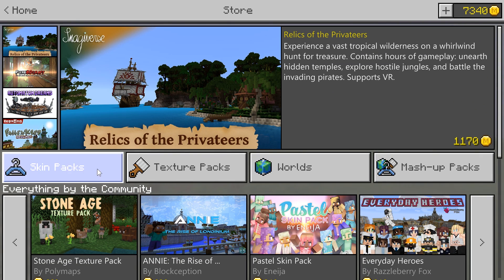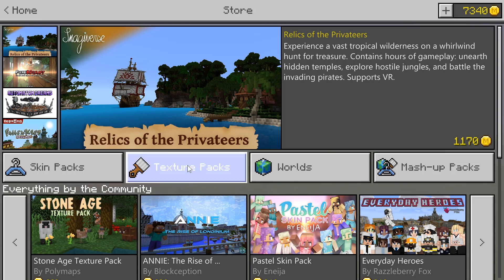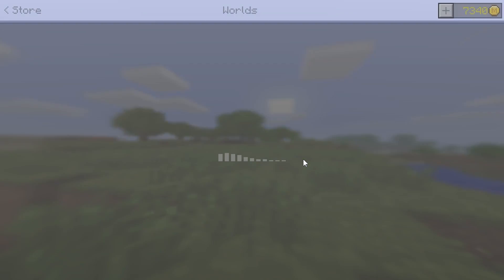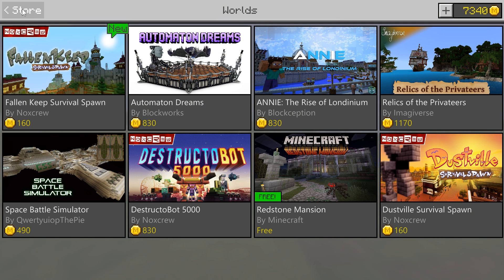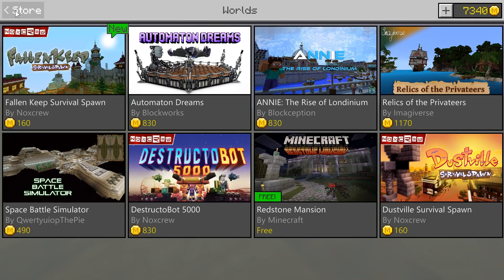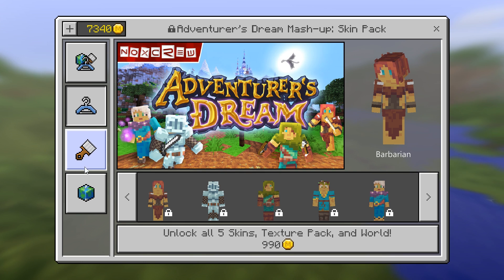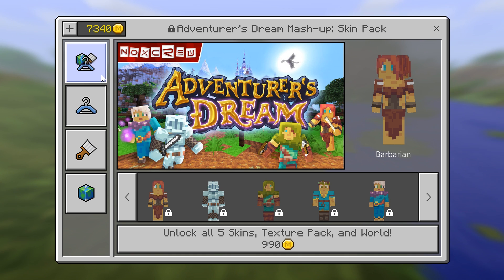Let's jump into these categories. Skin packs are going to skin your character. Texture packs are going to texture your world so that it looks very different. Worlds will be maps that you can play, but they may not necessarily come skinned — you will have to do that yourself. It'll just look like normal Minecraft, like this redstone mansion, which just looks like normal Minecraft. And finally, mashup packs, which can contain various amounts of those things.